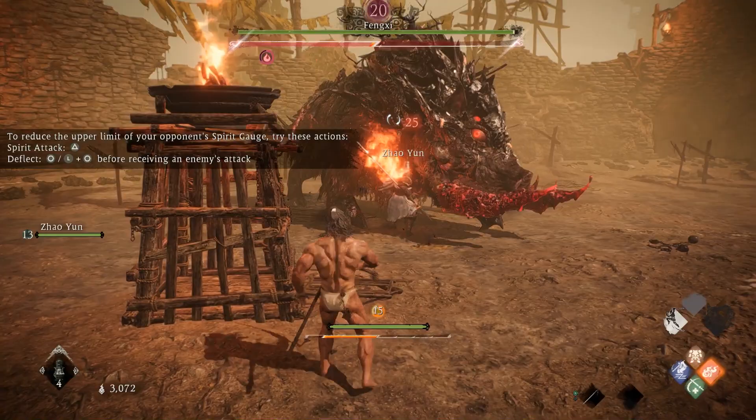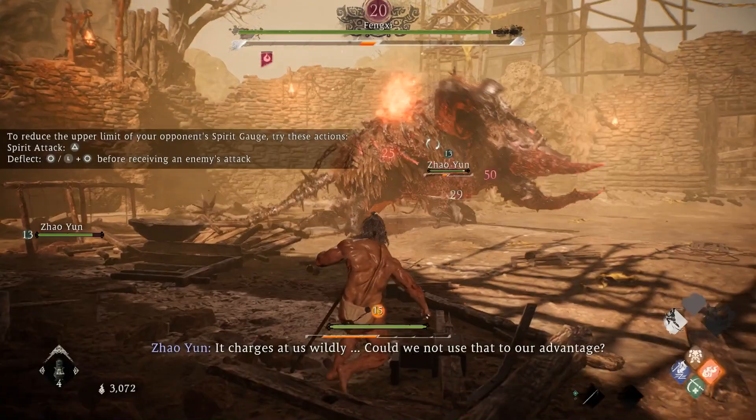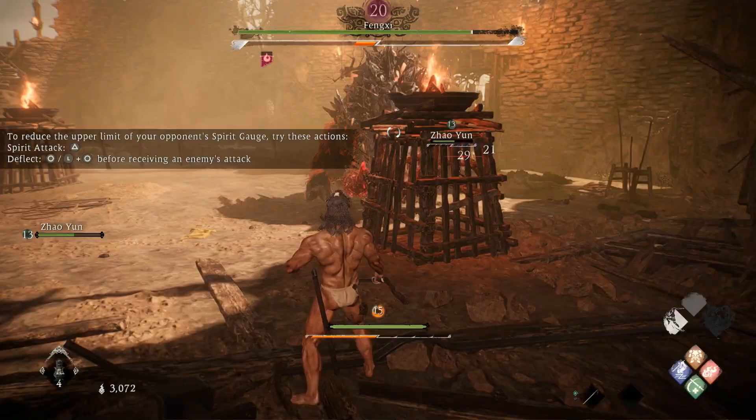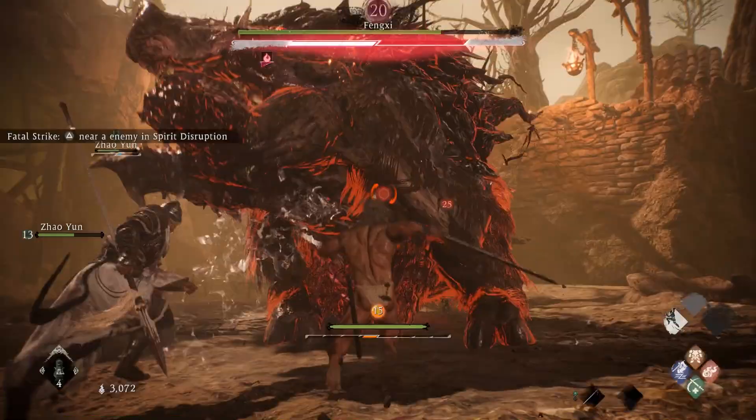Greetings, Wolong Guru here, and today I'm going to show you how to easily pwn the King of the Pigs, Feng Chi. The key to this fight is to keep your distance from the beast, as up close he has fast attacks that can be hard to read, so we'll be damaging him mainly from afar with the Firebolt Wizardry spell. The good thing about the Firebolt spell is that you only need to be level 2 in the Fire Virtue tree to use it, so it's easy to unlock early in the game.